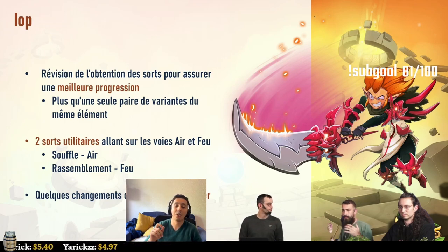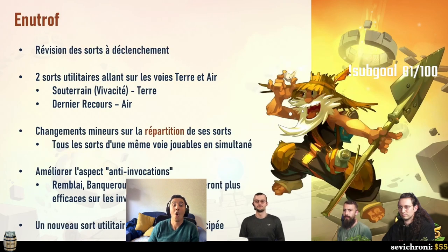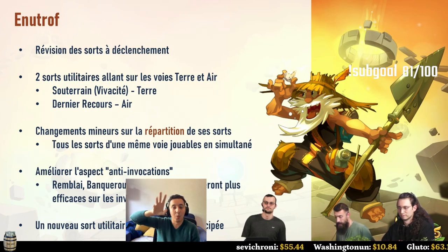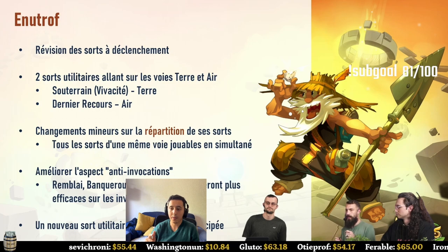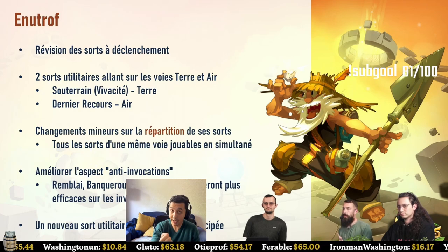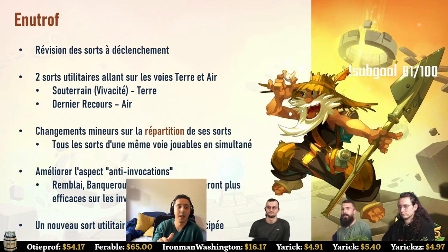For the Enutroph: spells that apply a trigger for delayed damage — which dealt an extra damage line when you reduced AP, MP, or range — have been changed. These spells now individually deal more damage and have a higher AP cost, making them strong in themselves. The trigger effect remains, but the proc value is now fixed — it no longer scales up each time the effect triggers.